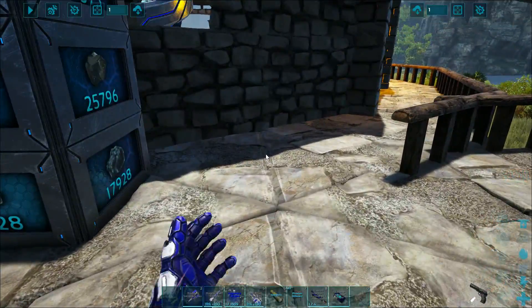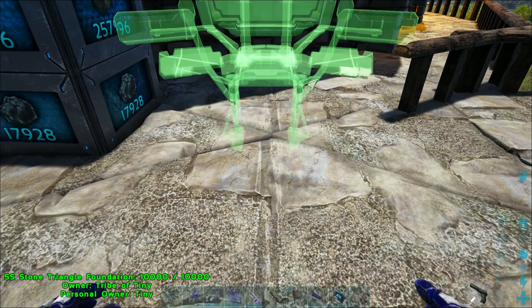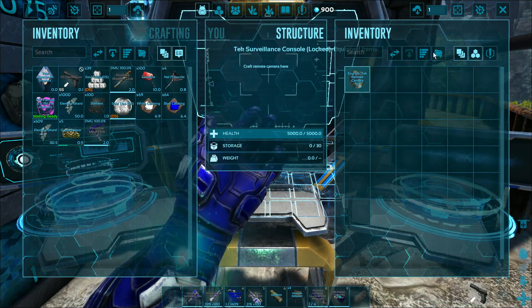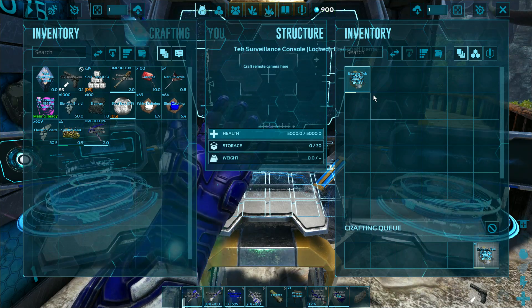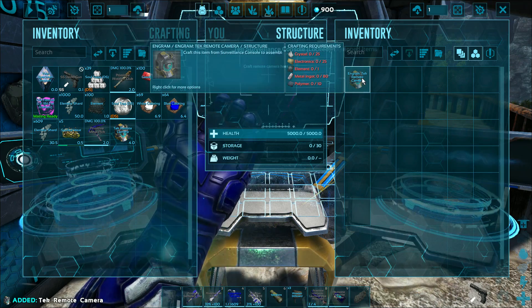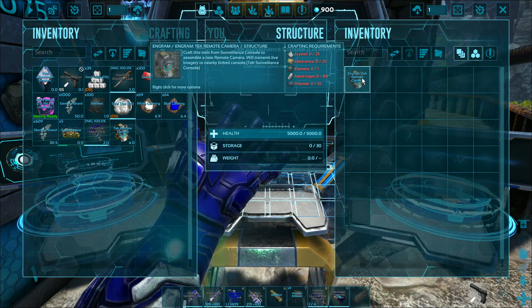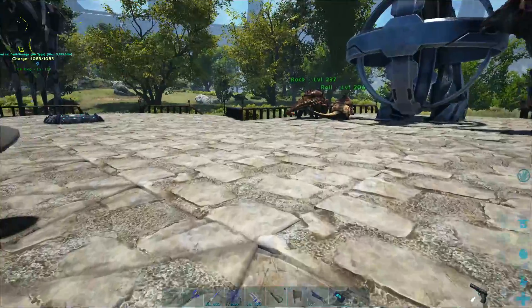The thing that I wanted to start off making today was this over here. There's this new thing — the tech surveillance console. Right over here we have the Dino Storage deal. We need a spot for the tech surveillance console. I need a bigger base. Let's squirt the tech surveillance console down right over here. This does something amazing. In Genesis 2, everything is ridiculously overpowered — that's just the way the game is. We're going to make it with 25 crystal, 25 electronics, an element, some metal ingots, and some polymers: this tech remote camera.